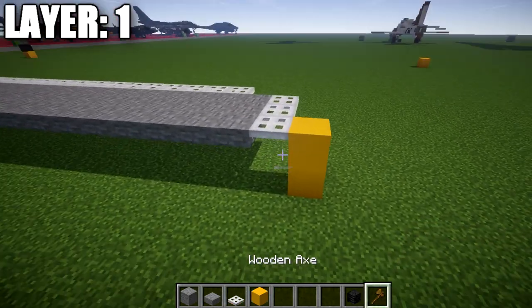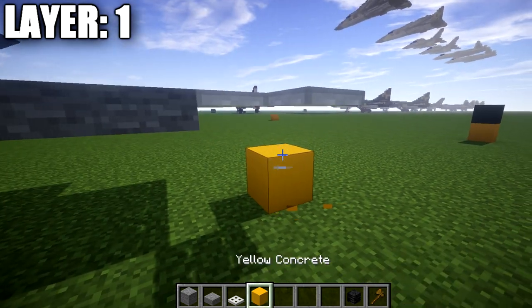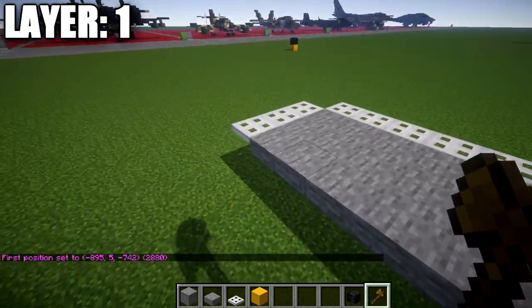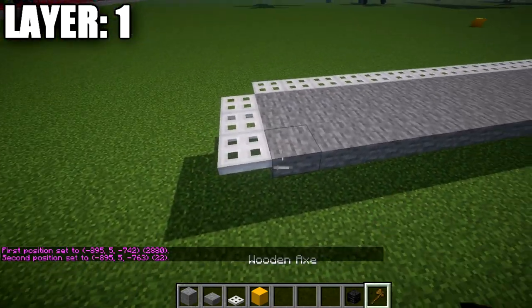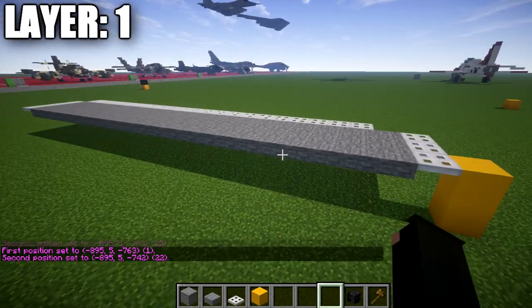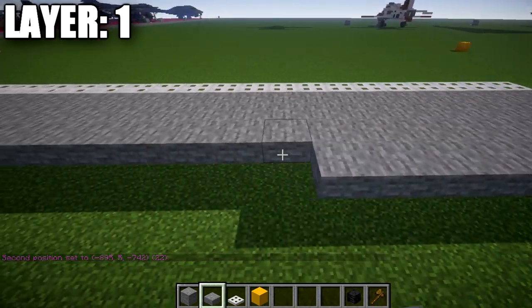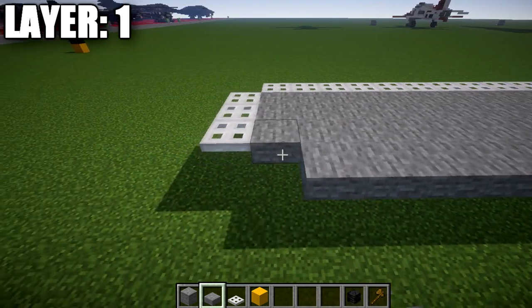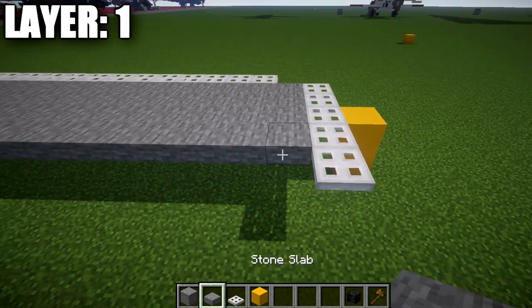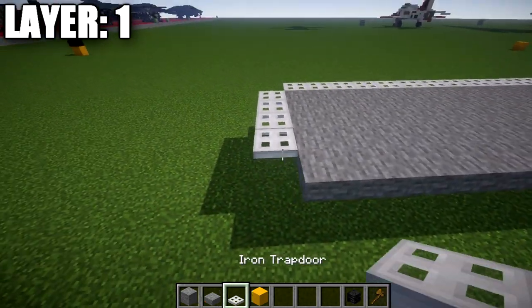To get started, we're going to place down an iron trapdoor on the top portion of the side of the block. We're then going to place down a row of stone top slabs 22 blocks long, with an iron trapdoor at the end. We then go to the side and do the same row a second time — another 22 stone top slabs with an iron trapdoor on the end. Then up at the front, one more row: iron trapdoor, 22 stone top slabs back, and an iron trapdoor on the end.